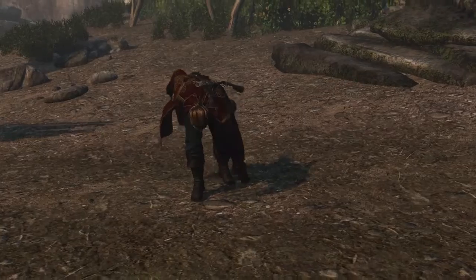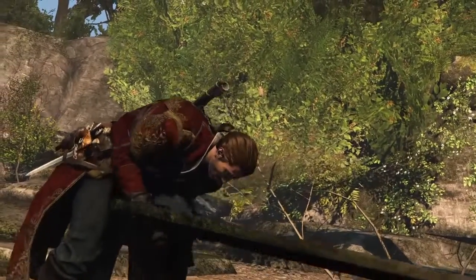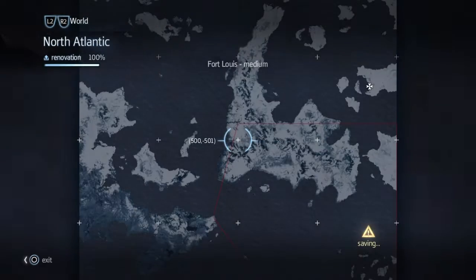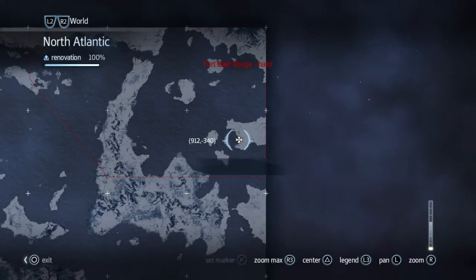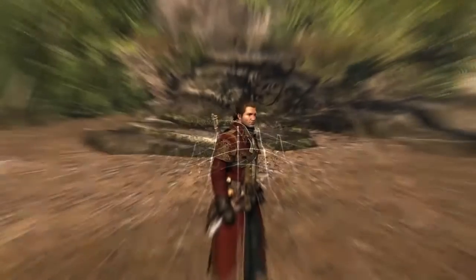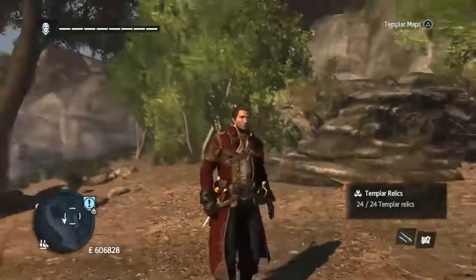And that is it. We open it up, and that is the last of the buried treasures. We can see now that the Templarama, which is now visible and has been shown to us, is over there in one of the shipwrecks.